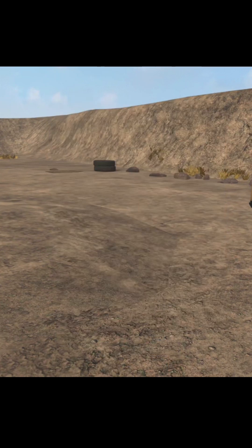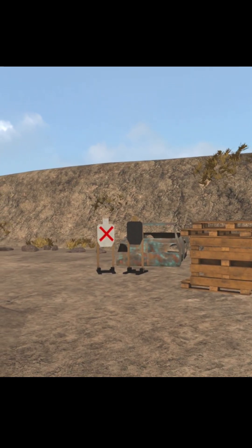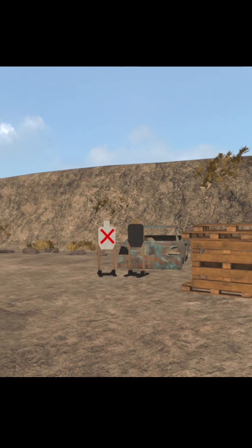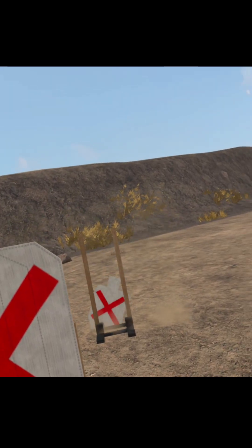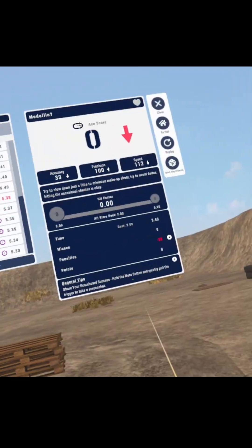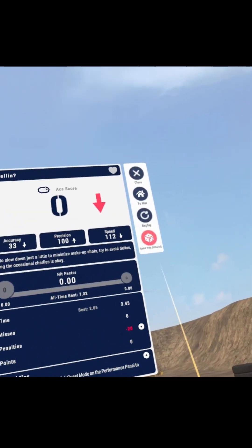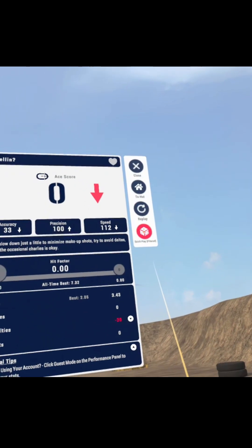So we'll go ahead and do a practice run on this. Keep the muzzle pointed down. One to the head on this guy. Two weird shots and we'll mess it up, but that's all right. You can see here though — quick play filtered — it's going to continue to go to a filtered stage.